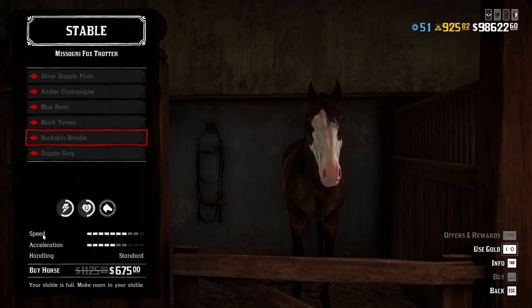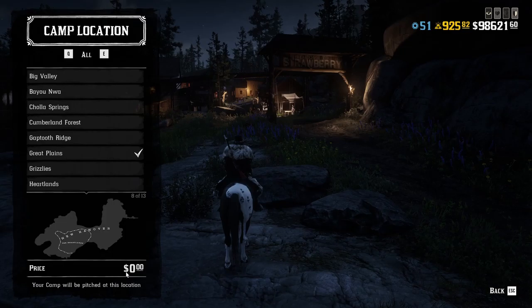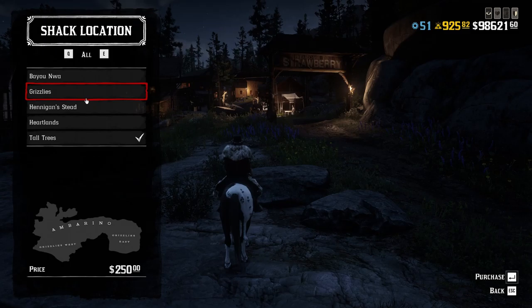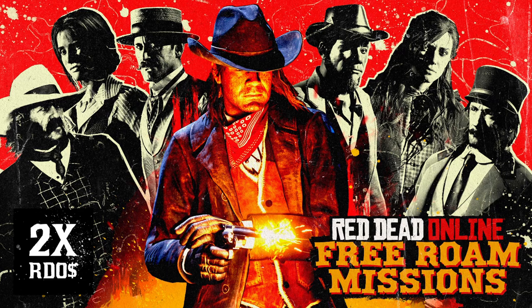Another tempting offer for those who haven't filled their 10 horse slots is a chance to buy the Missouri Fox Trotter with a 40% discount. But the offer that really stands above all others is that if you want to move your camp around, setup fees are waived this month — so instead of paying $1–$2 for a small camp or $2–$5 for a large camp, you pay nothing. If you want to move your Moonshine Shack, you will still pay $250.